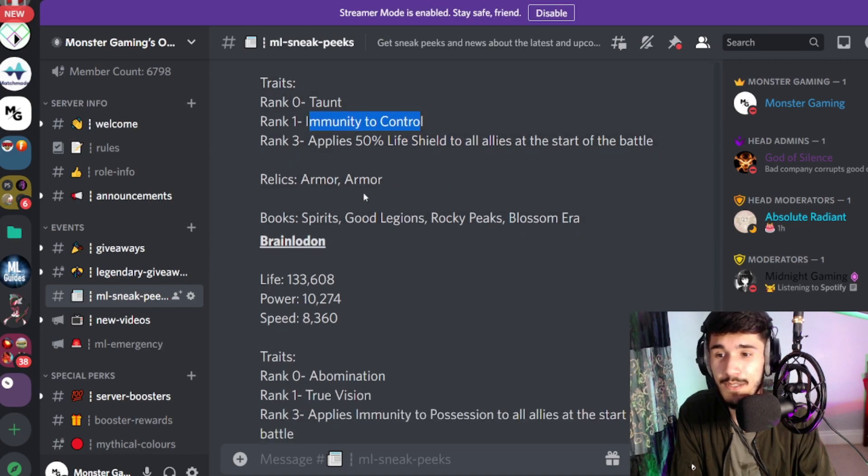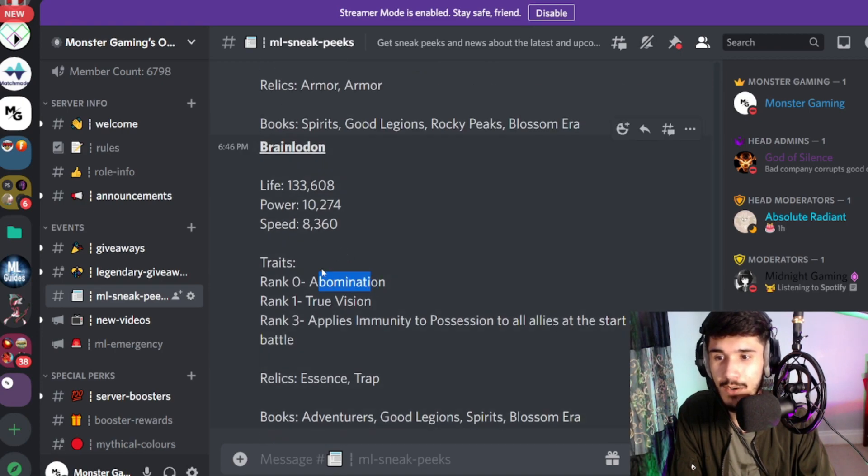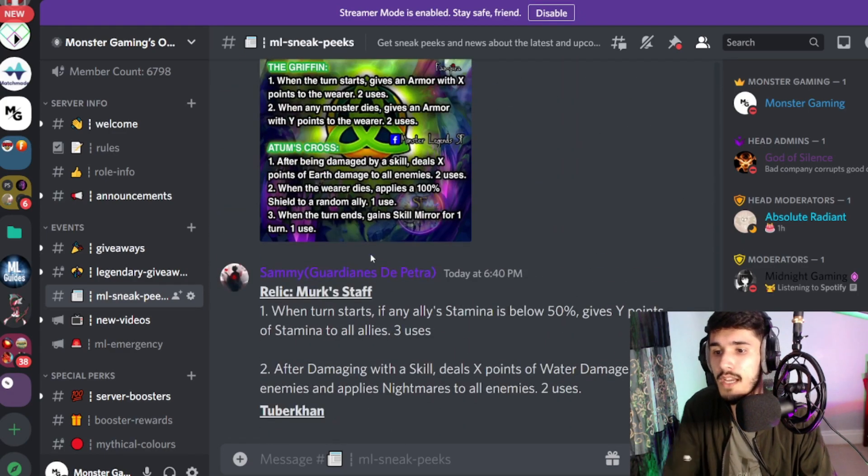Slab is another monster coming out — there are so many Taunts. It has a 50% life shield for all allies and Immunity to Control, plus two armors, which is actually not bad. This Taunt is actually pretty decent. However, the new Bounty Hunt Fugitive Killer has Abomination haters, so this monster will get destroyed easily. It also doesn't have Immune to Bleed, so you can run the new Shadow Ascent — once it's revived, Bleeding will apply. The Bounty Hunt Fugitive Killer is Serpentix, so this monster is going to get destroyed by him.